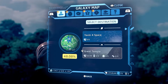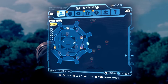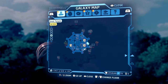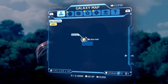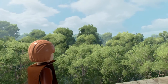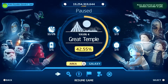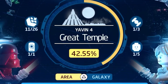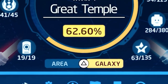Tip number six: check your progress. Many people love to get 100% completion in Lego games, but the game doesn't display your percentage upfront. You can go to Yavin 4 to see your percentage, but the easiest way is to just pause the game — it shows your completion for that particular area. To see your overall game percentage, press triangle where it says galaxy and it will show your complete overall game percentage.